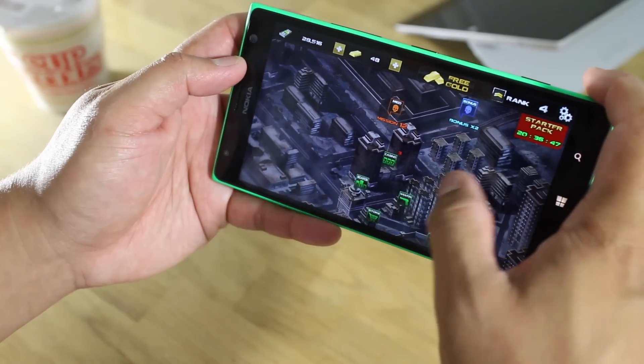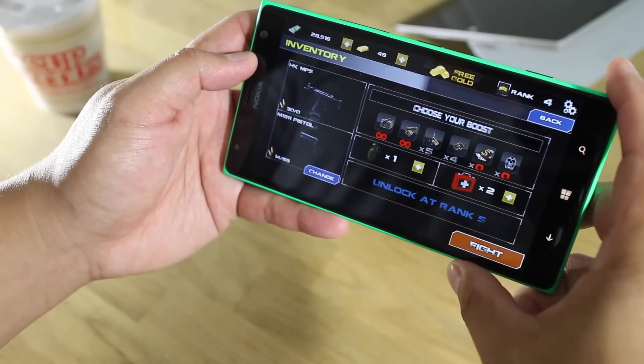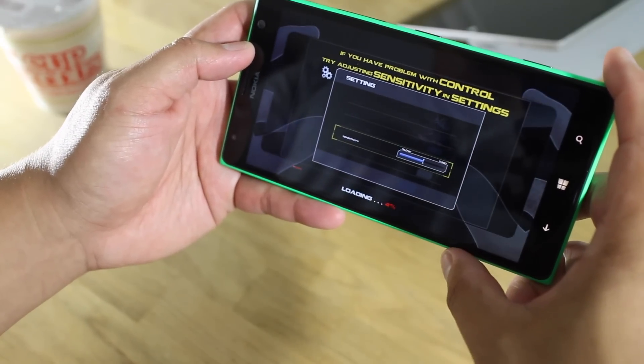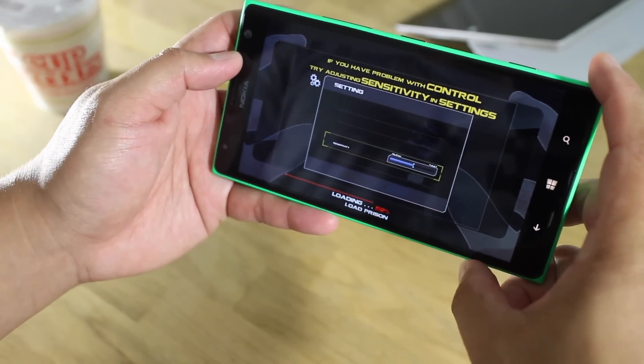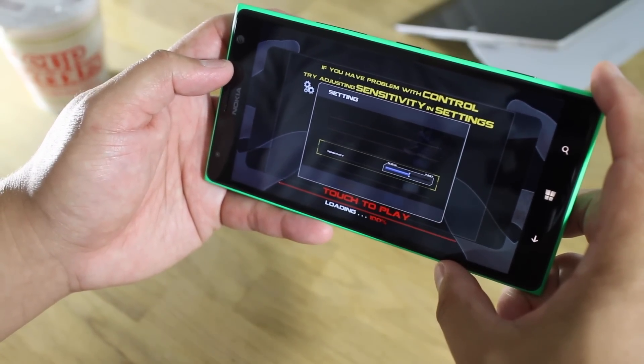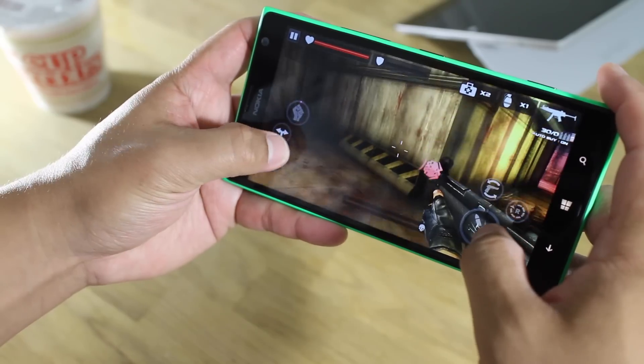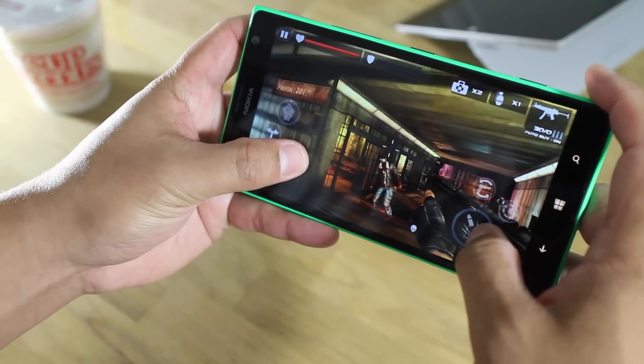Alright, so let's go ahead and jump straight into the gameplay. This is one of the missions. I'm just going to accept it, tap fight, and let it load. So basically it's a shooter. You move or aim with the left side of the screen and you tap with the right side to shoot.